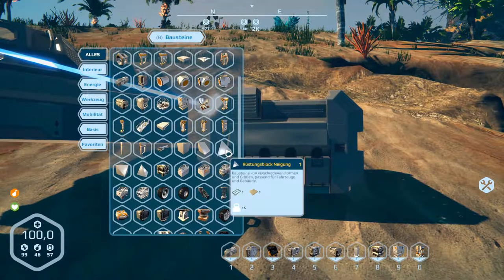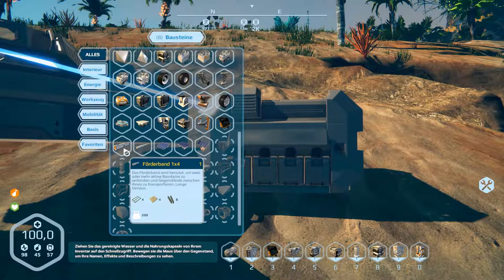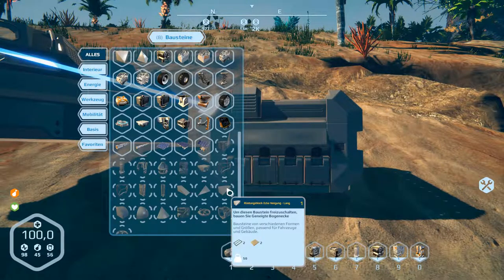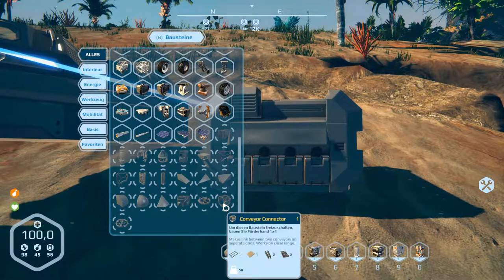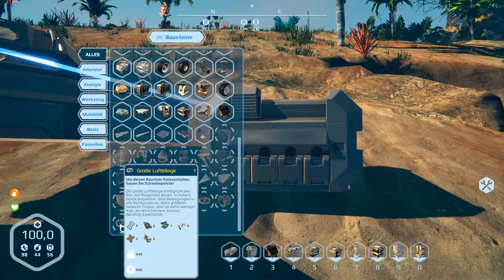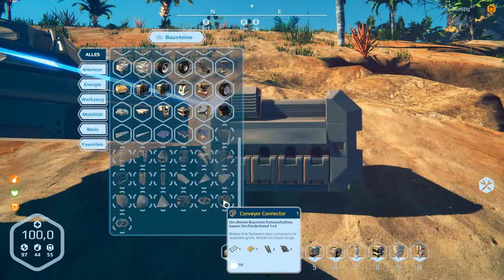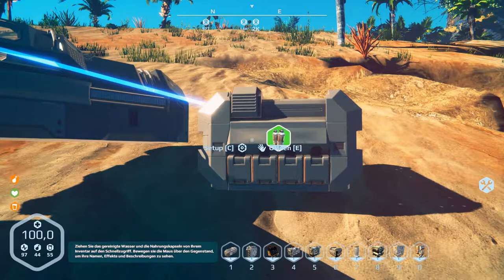There was a new part — solar panels, I think, are new. And some pipes or whatever this is. Water pump — no, that's not new. Generator — I don't know. Airblade — no. Here — this is new: conveyor connector. I don't know how it's called in German, it's English here. 'Make links between two conveyors on separate grids, works on close range.' Okay yes, that's new.